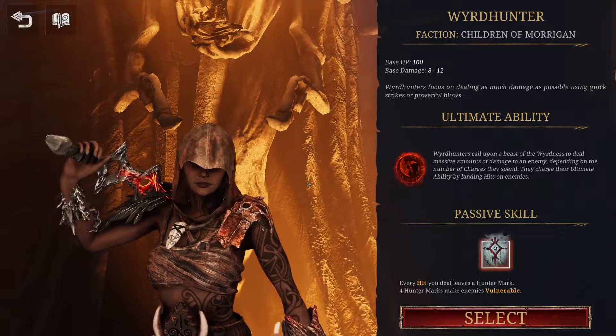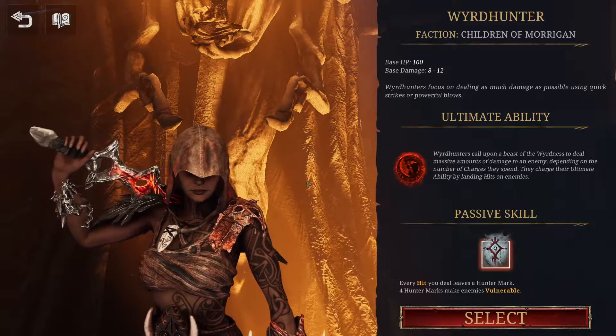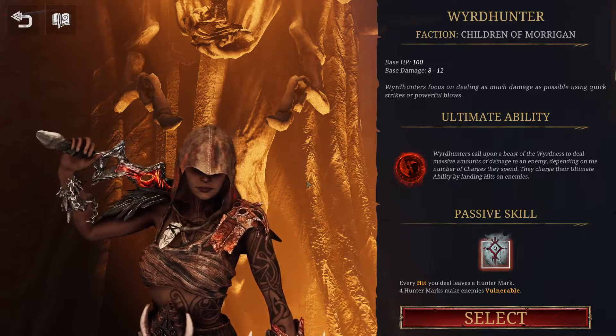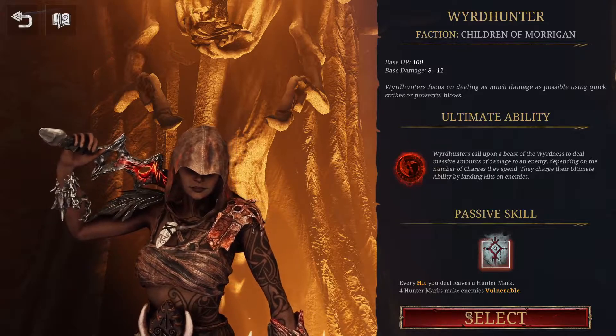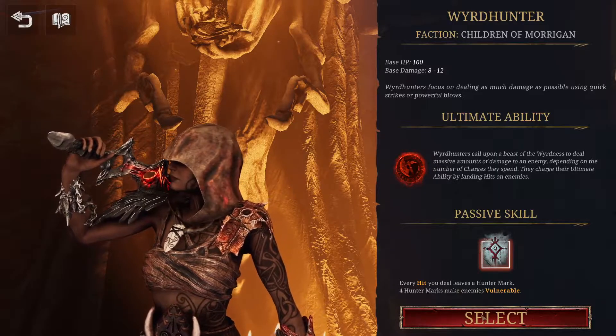Children of Morgan. Base hit points 100. Base damage 8 to 12. Using quick strikes and powerful blows. Got it. We have an ultimate as well. Not too bad. Every hit you deal is 100 marks. 400 marks makes enemies vulnerable.